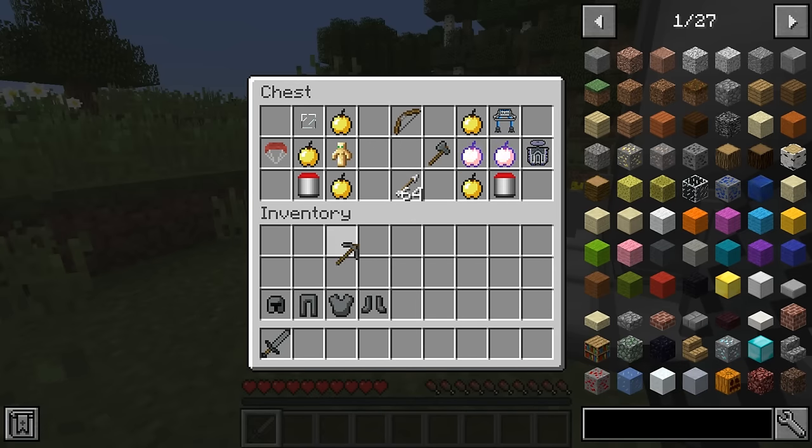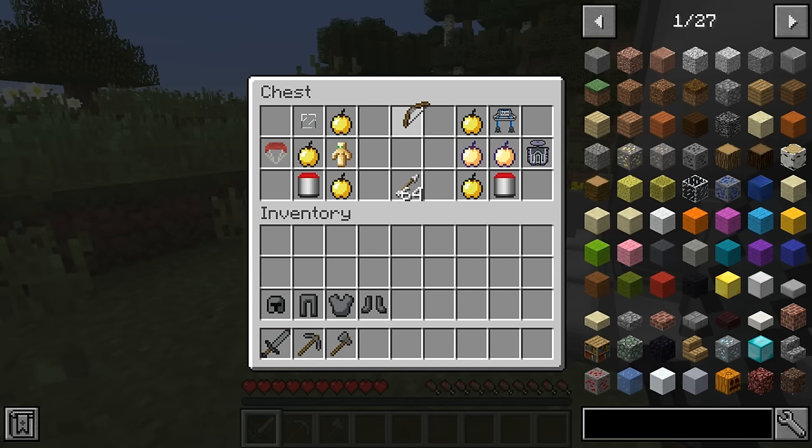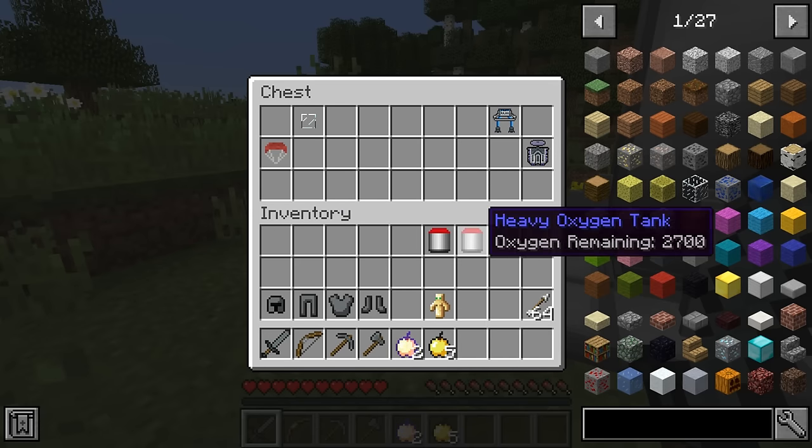I'm just going to put it up here. And then we've got one of these heavy GE swords, heavy GE pickaxe and axe. Now we've got a normal boat just so we can survive if needed. Now we've got a few of these resources because I'm going to get hungry on the moon. We need a few updates. Now we've got a heavy oxygen tank.